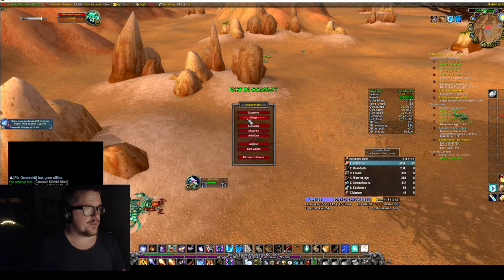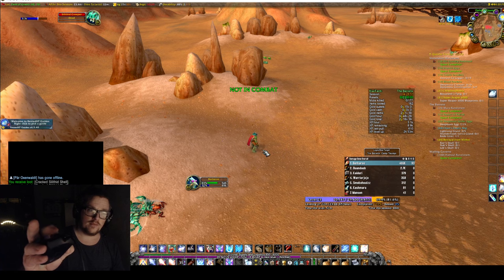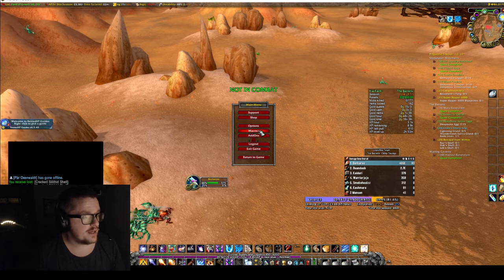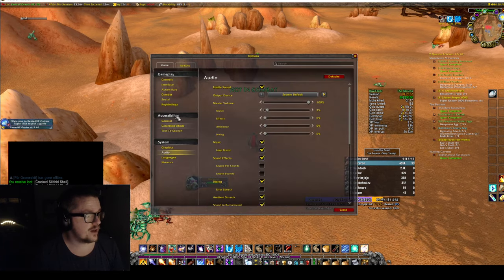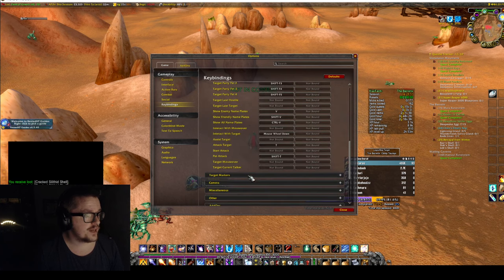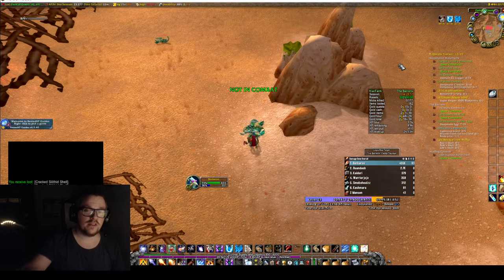A quick tip that I do whenever I'm leveling right now: I have my Arcane Explosion on scroll up. Like this — if I scroll up, it's the Arcane Explosion. And if I scroll down, in the settings you can go to Options, Key Binding, then go to Targeting.